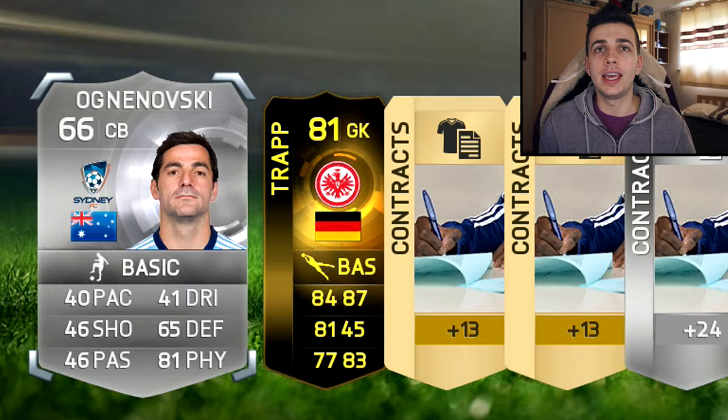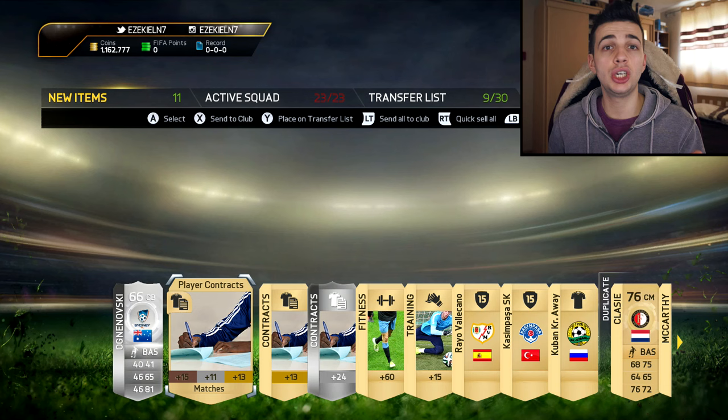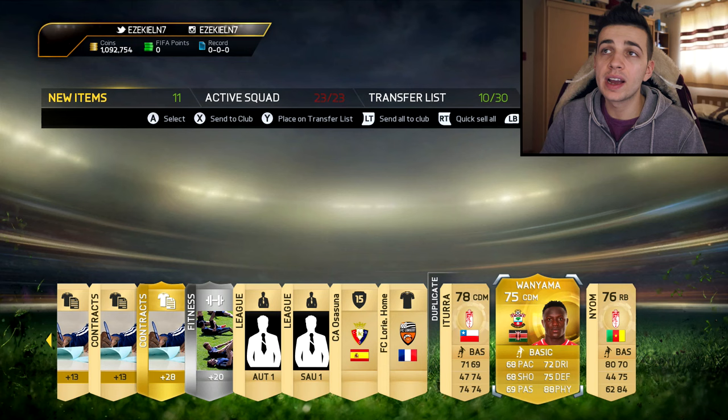Yes, finally an in-form! I've been waiting so long. How long has it taken us? Like a good 300 to maybe 400,000 coins. Not the best in-form, but at least it's something to add to our first owner club. His stats actually look not bad for an 81 rated — who is this? Wanyama. Always, always reminds me of Wagamama's. When I see his name I'm like, yes, I want to go Wagamama's. I want to have some Japanese food.